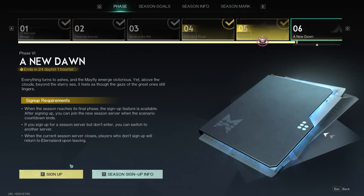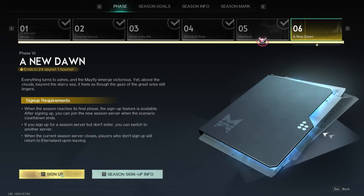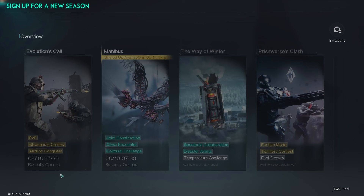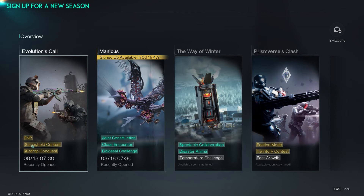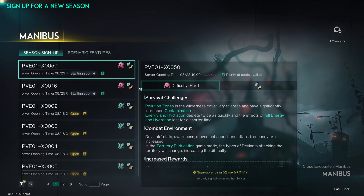First of all, if your server has reached phase six, you will be in the settlement phase. You'll have another month to play on the same server, complete all your quests, gather all the materials, blueprints, and so on. You can also sign up for a new server. On the 18th of August, two new types of servers opened up: the Evolution Call, which is the PVP type, and the Many Boost, the PVE type. These are the same scenarios that appeared when the game released, but now they have higher difficulty and more challenges.